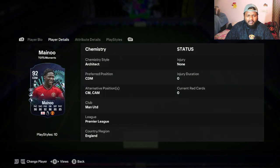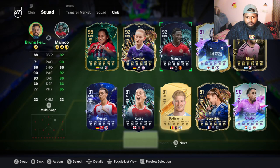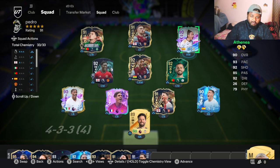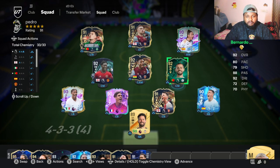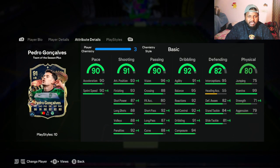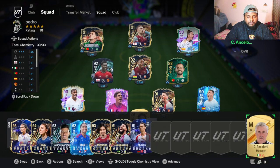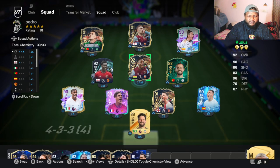Oh — Coupe du Menu can be played at CAM? I did not know that! Okay, so this is the squad we're going to be using. I have Bernardo Silva at a 92 evolution — not sure when I did that, but he's been sitting in my squad so I thought I'd put him to use and get the chemistry. I'm not going to use a chemistry style on him just yet; I'll let the boosted chemistry do its work and see how it goes.